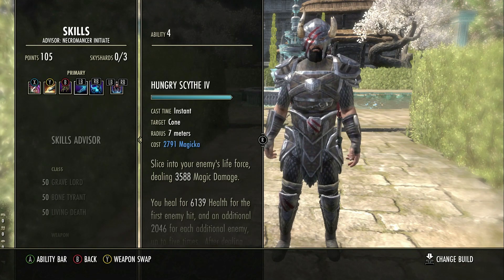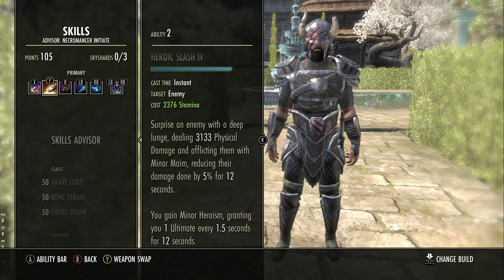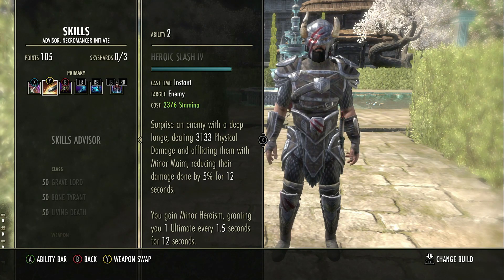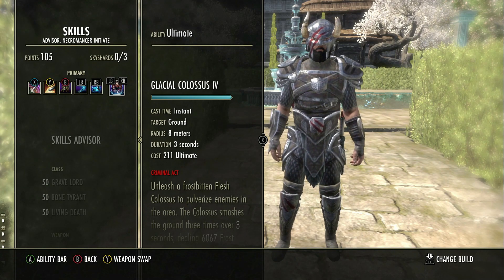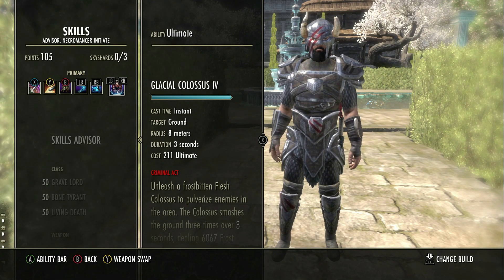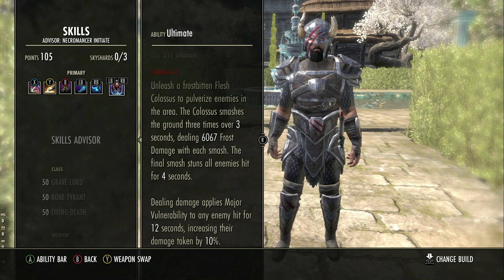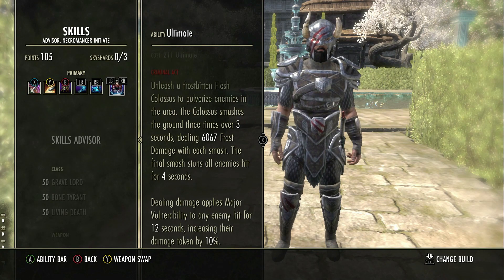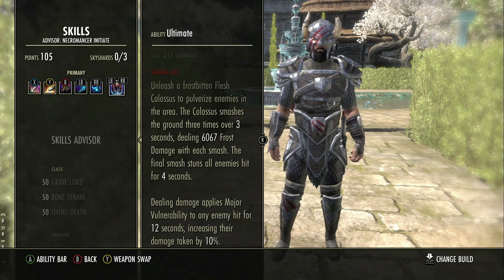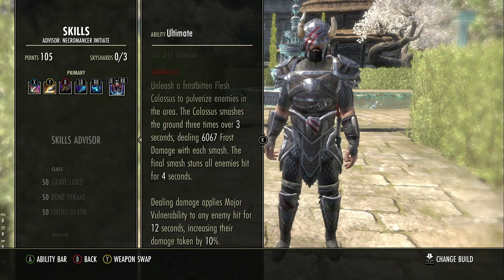When we combine all those things — and also using things like heroic slash, which grants minor heroism and ultimate every one and a half seconds — what this means is when we use a colossus in group content and want to provide group benefits, we use a colossus to provide the major vulnerability, which increases the damage the enemy takes by 10%. Now if we use this while wearing the champion gear set, that's basically doing a two-for-one ultimate: we're getting major force, which would essentially be a warhorn, and we're getting the colossus benefit all mixed together.